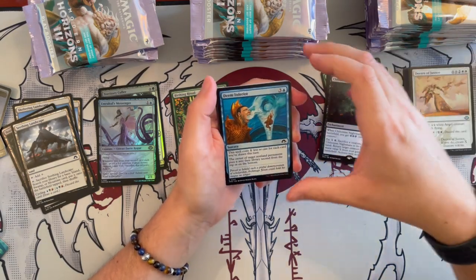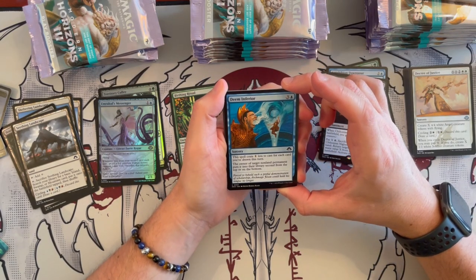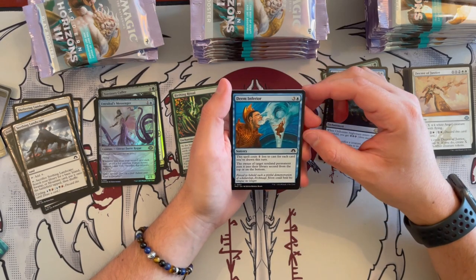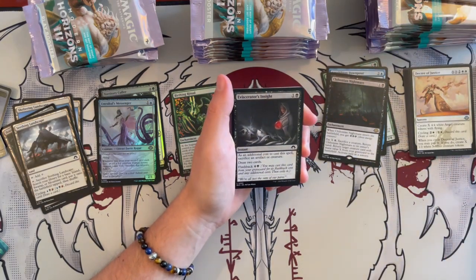Then we have Temur Charm — it costs 4, it's a blue sorcery. The spell costs 1 generic less for each card you've drawn this turn. The owner of target non-land permanent puts it in their library second from the top or bottom. It's okay — another way to control in draft.